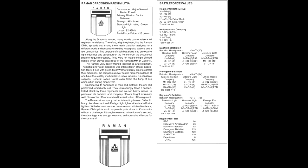The Roman Draconis March Militia. The commander was Major General Baden Powell. Their mission: sector defence. Strength 99% listed. Standard fight rating: green. Losses 92.989%. Battleforce value 425 points. Along the Draconis frontier, many worlds cannot raise a full regiment for defence. Therefore a light regiment like the Roman DMM spreads out among them, each battalion assigned to a different world, tenuously linked by hyperpulse stations and a few jump ships. The purpose of such battalions is to protect the light industries and agriculture on the frontier from the occasional pirate or rogue mercenary.